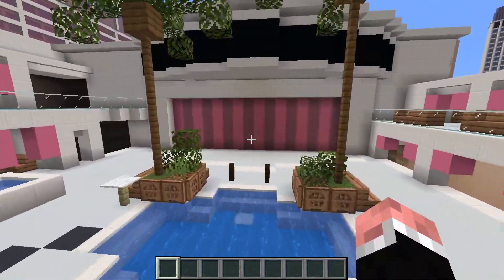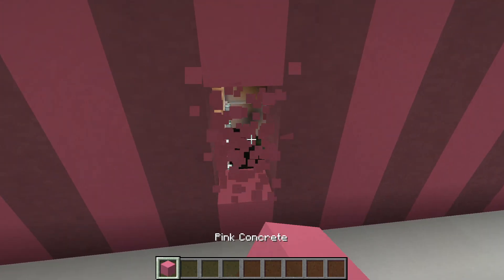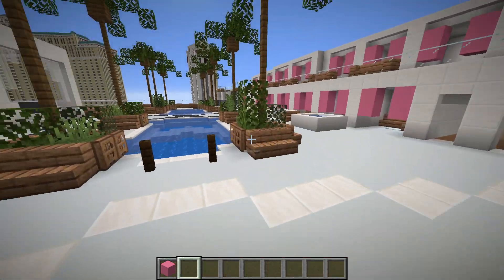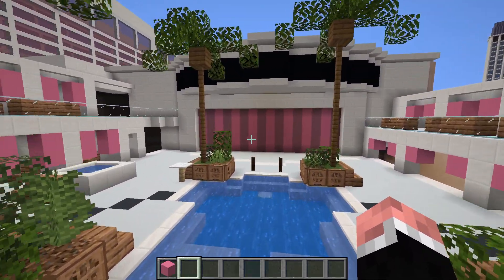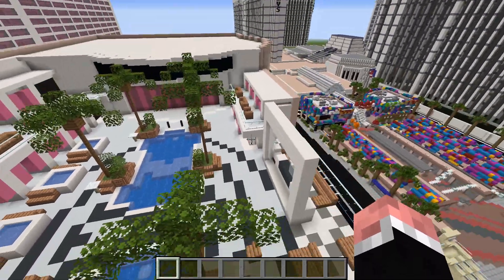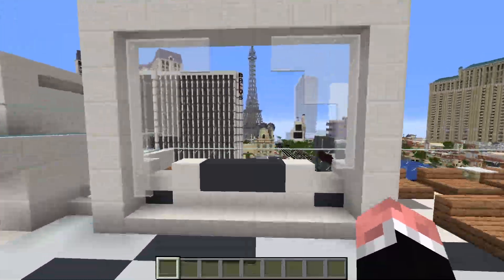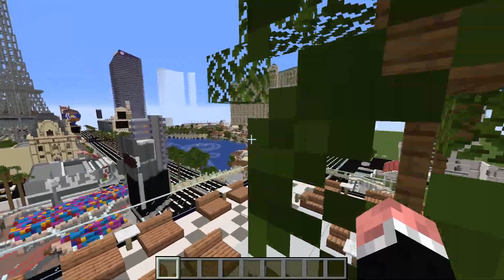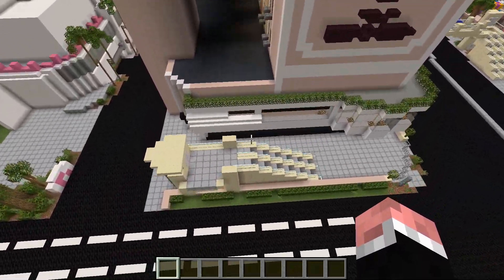Over here you can see we have this big old thing — this is supposed to be a curtain, because inside this area there's supposed to be a bar with a stage where you can watch performances from outside. But I decided I don't want to build that, so I just made the curtain. Curtain's closed — we're gonna pretend there's an actual bar and stage in there. And then you have this big portrait thing where you can stand in front of and take a picture, post it onto Instagram, get a lot of likes, get famous — you know, live laugh love, haha, I'm in Las Vegas.